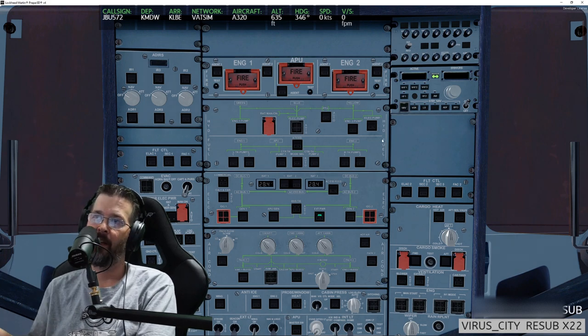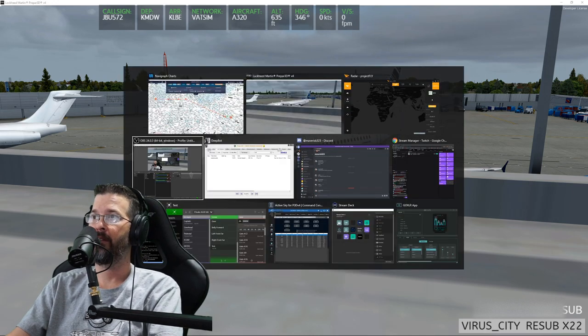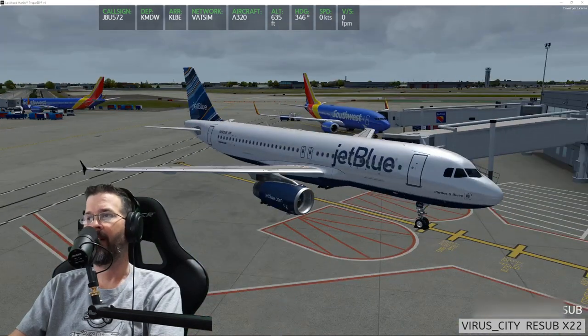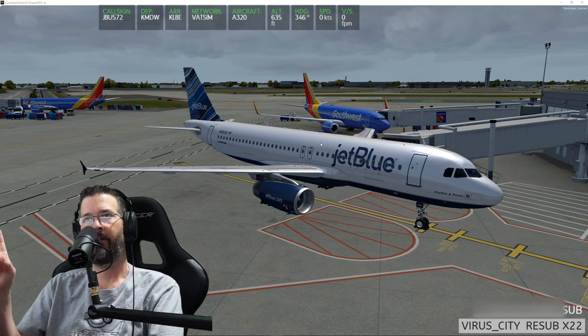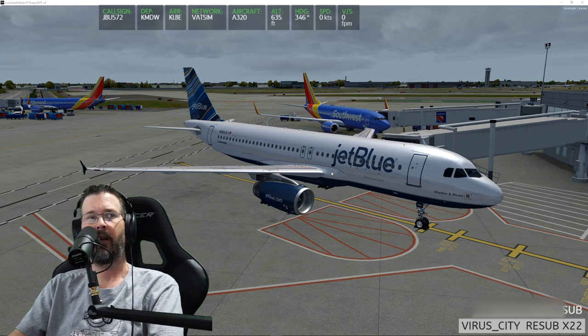I'm flying a livery based on some inspiration from Iron Condor's stream, actually, because he flew this exact JetBlue — I believe you were flying the A320 and were over at O'Hare, but I'm at Midway. You kind of encouraged me to go look for a new livery for the FSLabs.